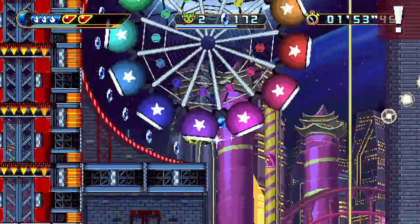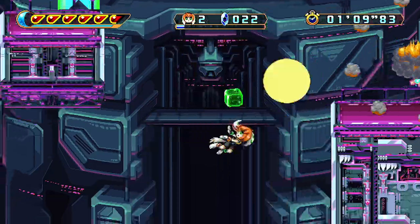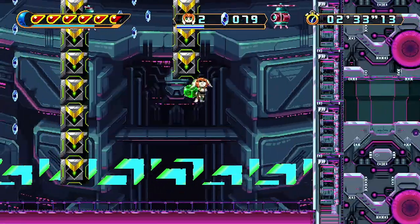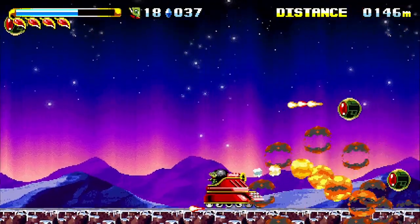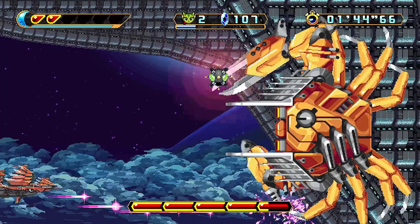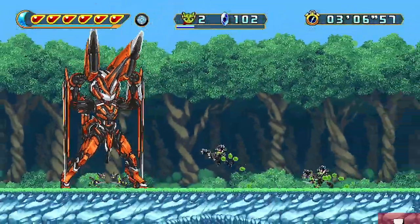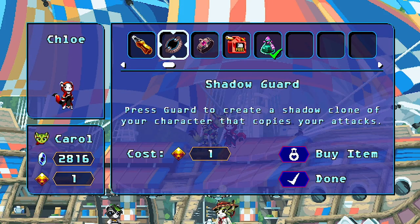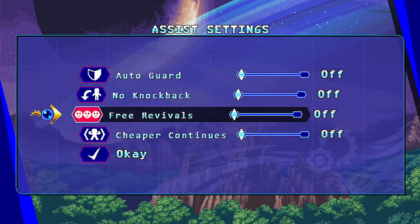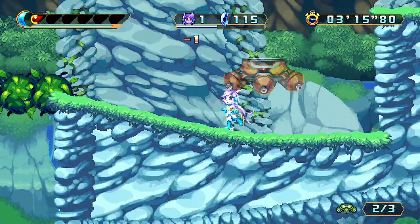The levels themselves are all pretty interesting with different gimmicks and fun things to do like in the last game. The only one I wasn't super into was one late in the game because of the weird teleporter stuff and the disappearing platforms as Nira, but honestly 1 out of 30-something stages is not bad at all. There weren't any tank levels this time around, but we got a cool space shooter segment and a Power Rangers Megazord level and boss fight!